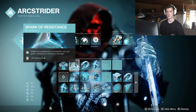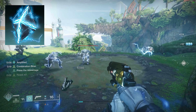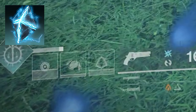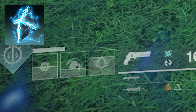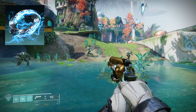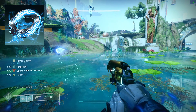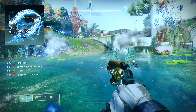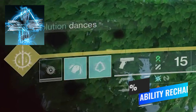Which is where Flow State comes in. Flow State says: while you are amplified, your dodge recharges more quickly. And that's the only reason we're using this aspect. This recharge rate is a constant uptime of 200%, as Ascension gives you 15 seconds of amplified. But even with my mobility as low as possible at tier 3, you only need 11 seconds to get your class ability back. This only gets faster the higher the tier of mobility you have — pretty decent spam.